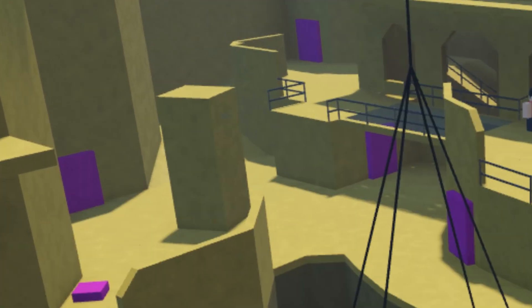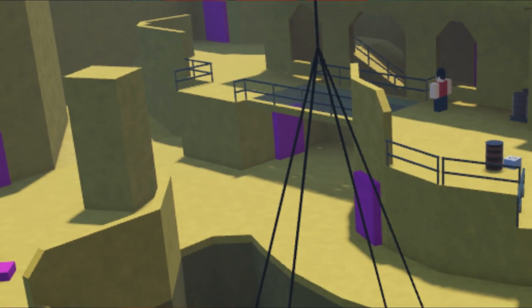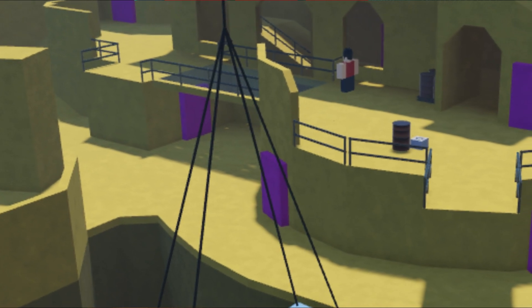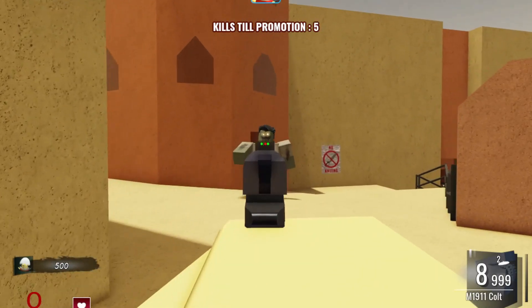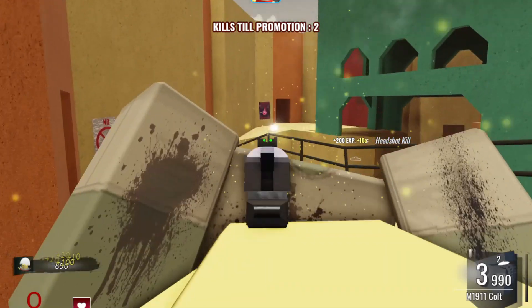First things first, we did talk about those purple boxes in that one image in the last video — how I thought those were going to be doors or ammo spots where you could purchase ammo off the wall for your current weapon. That's not what it is at all. Inside of this map, there are no doors. The only thing you have to worry about is promotion kills and the zombies. You don't have to worry about getting points, really.